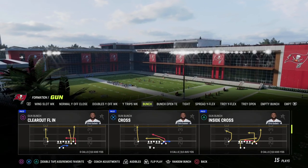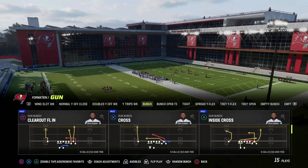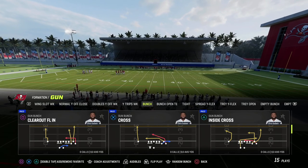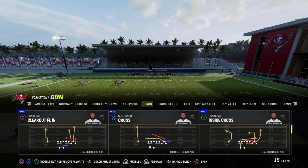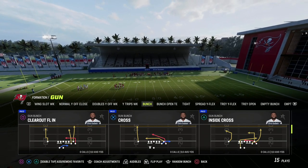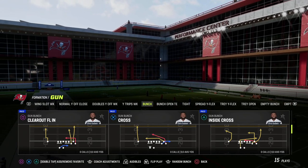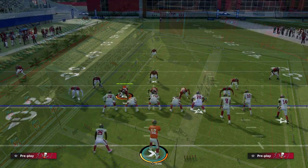The play we're going to be using out of Gun Bunch in Washington's playbook is Clear Out FLN. I do want to let you know that I'm going to be having a Gun Bunch offensive ebook releasing over the course of the next probably 48 hours. We're going to walk you through exactly how to use this offense to beat man, beat zone, beat match, and bomb everything in the game. We're going to show you Clear Out FLN out of Washington — how to bomb Cover 3 for a one-play score.